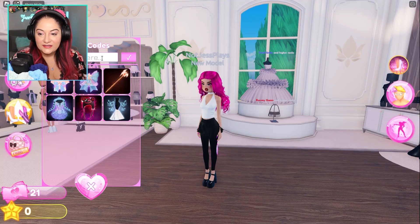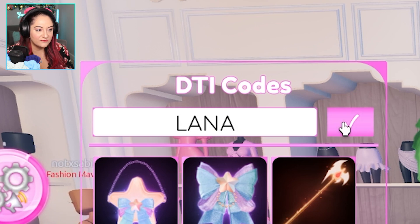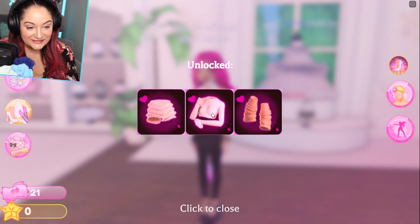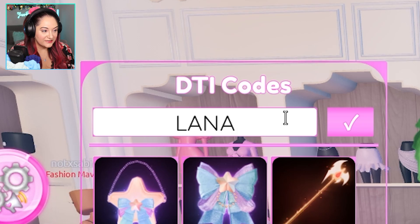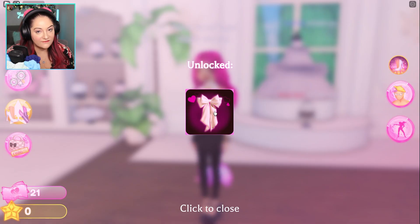The next code is 'lana' - L-A-N-A. Lana gives you three items: the cute frilly shorts, the cute top with frilly sleeves, and the leg warmers. The next code is 'lana bow' - this gives you a very cute bow that you can wear on the back of your head, it is so so cute.